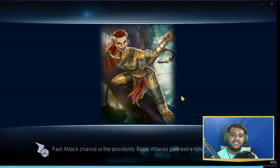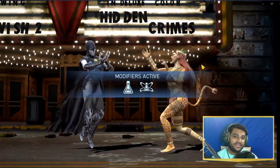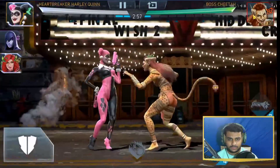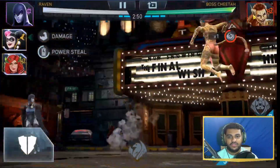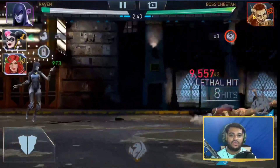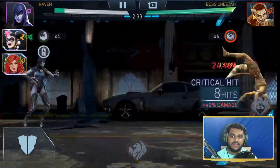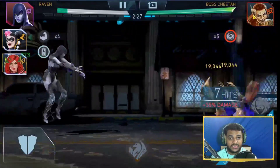Team number one — the best team I've played with — is the LOA team with Raven. Even if you don't have Raven you can put in a Batman character, though damage won't be as high. Raven applies five stacks of darkness on the boss and also does power steal. I have Crown of Conduct on Heartbreaker Harley Quinn — level one Crown of Conduct. The boss gets stunned and you do a lot of damage with HBHQ.